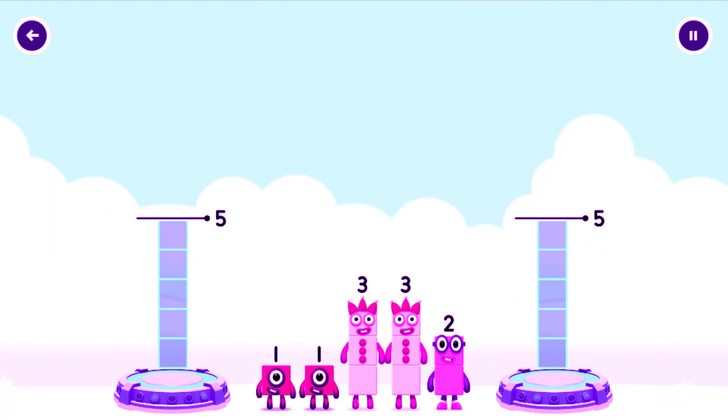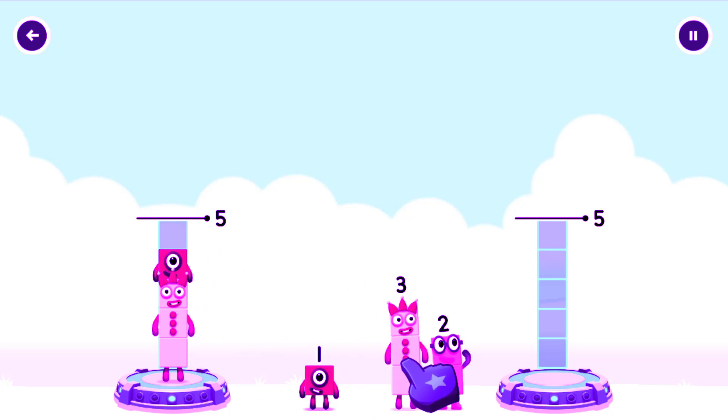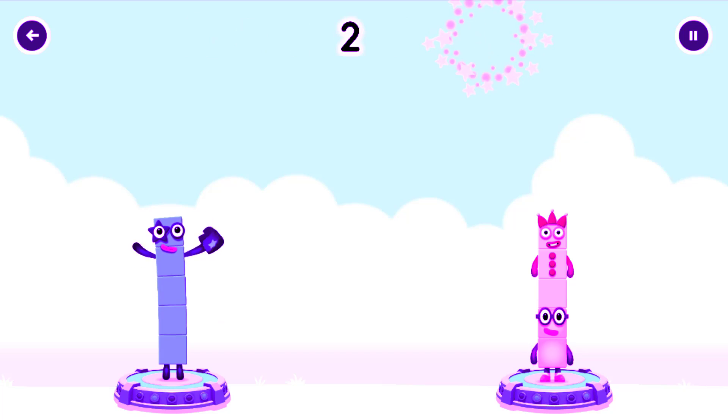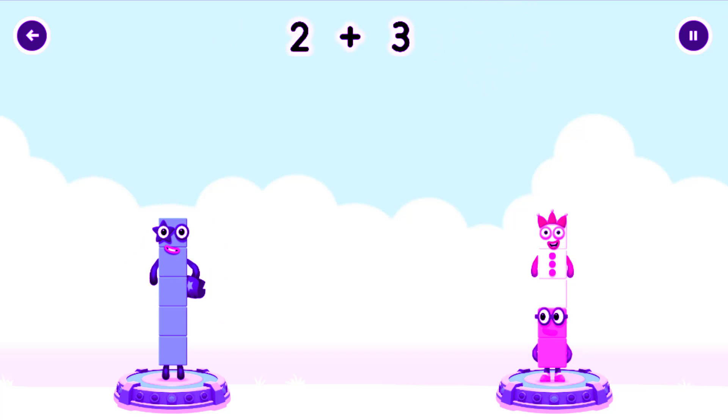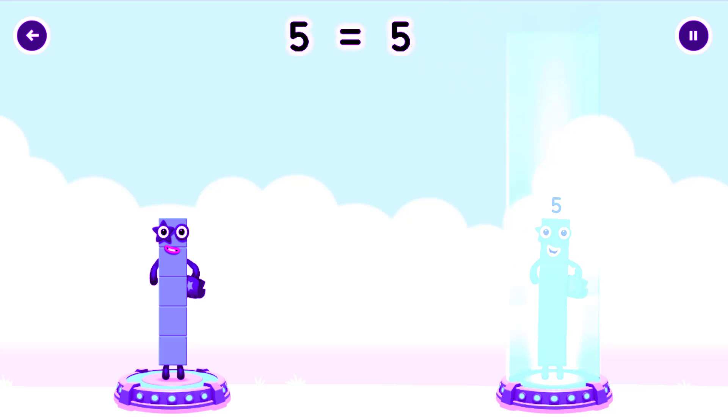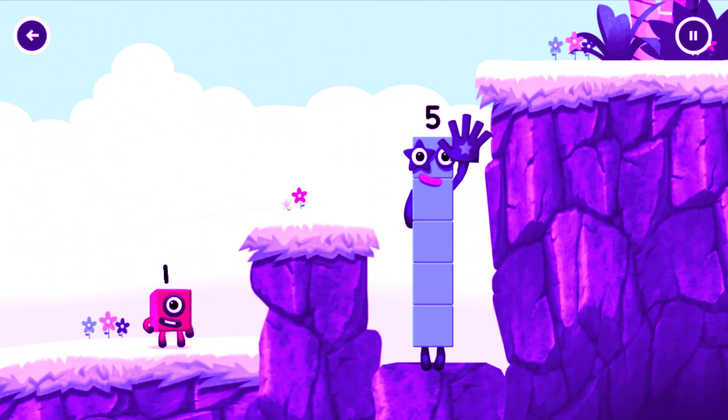Share the Number Blocks evenly to make 2 groups of 5. Drag the Number Blocks onto both sides until they have the same number of blocks. 2, 2, 3, 3, 4, 3, 5, 3. 5 equals 5.